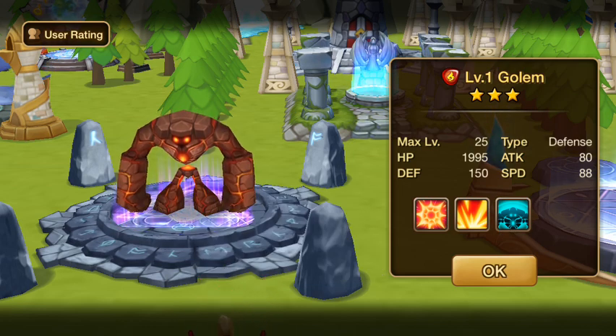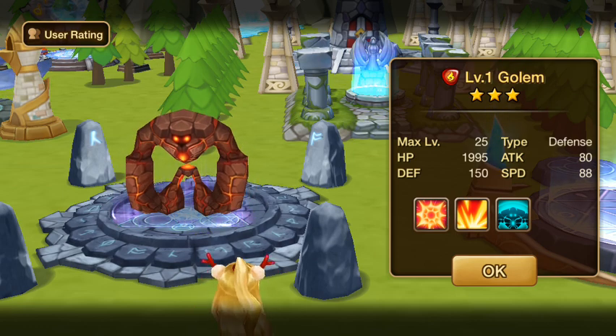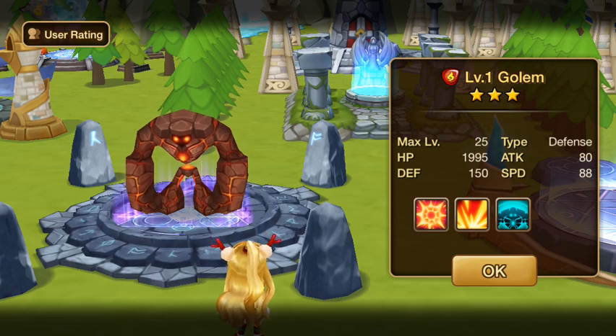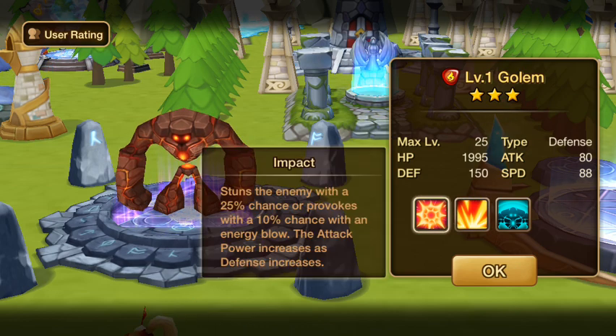Suggestions for him: I would basically go 3 sets of guard runes, defense percentage on slot 2, defense percentage on slot 4, and then give him some accuracy on slot 6 — so that his two skills have a chance of doing what they want to do: continuous damage, stun, and provoke.